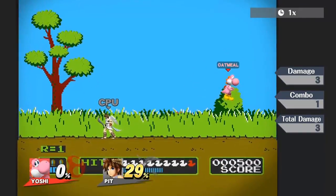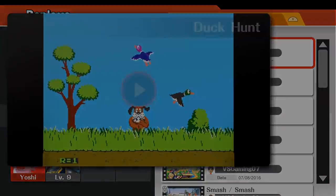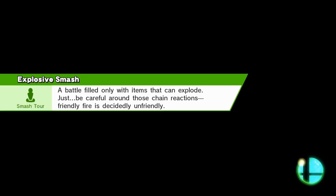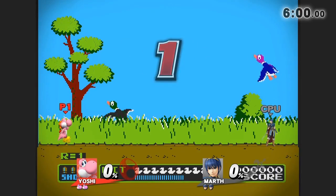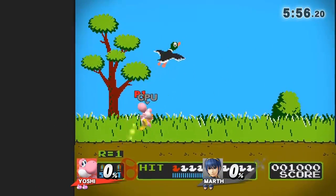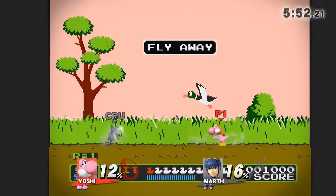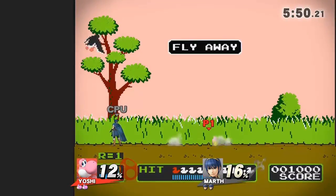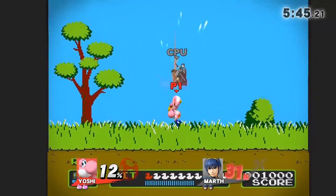And there you have it. To finish the video, here's me and a level 9 Marth. After I take the stock, I experiment with different ways to run the clock using Egg Roll — some work, some don't. After I finish this outro, I'll show some quote-unquote fun moments from the match, sped up so you aren't bored to tears. I've always thought Duck Hunt was a pretty weak stage for Yoshi, but now I'm not so sure. I think this tech could be really useful, and when properly applied can make for some extremely annoyed opponents.